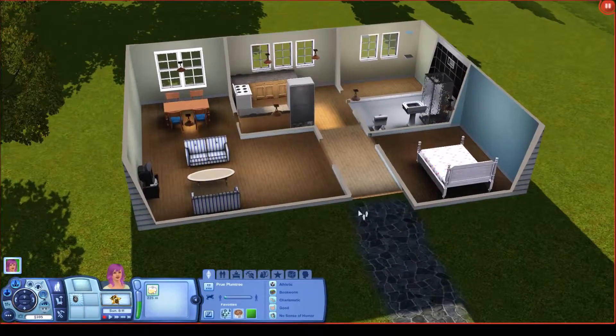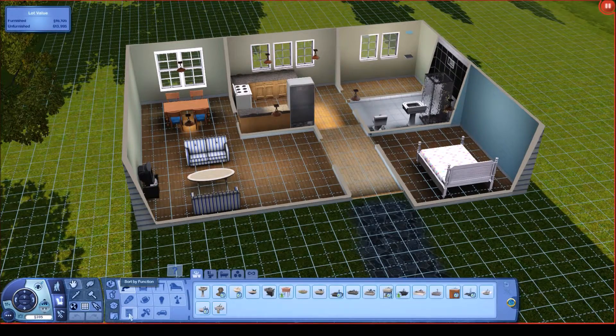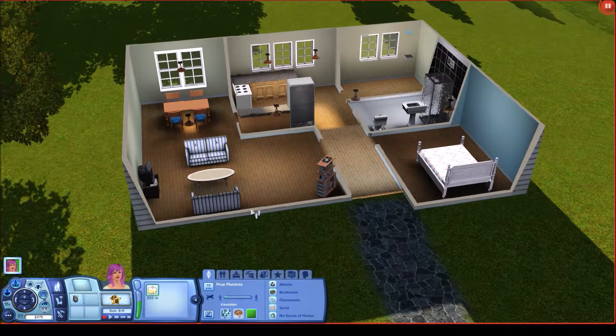She needs a bookcase — I totally forgot to put one in. I built this house for her and immediately derped. That room back there was supposed to be the laundry. Let me give her a bookshelf. Yeah, laundry came with Ambitions, but this house is ready for it two expansion packs early. We are base game only with stuff packs.